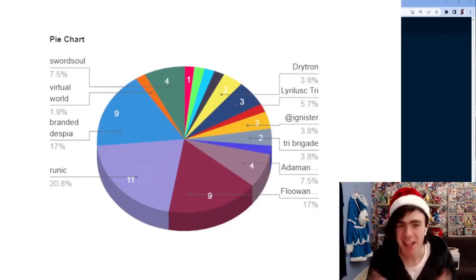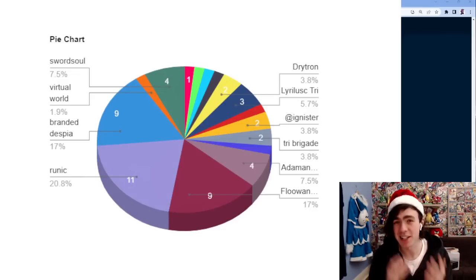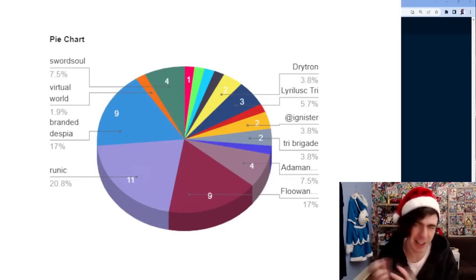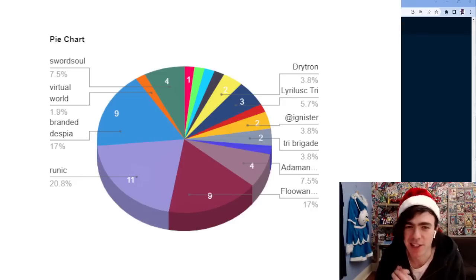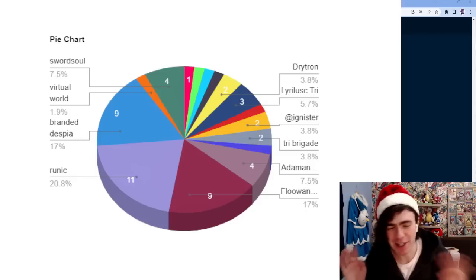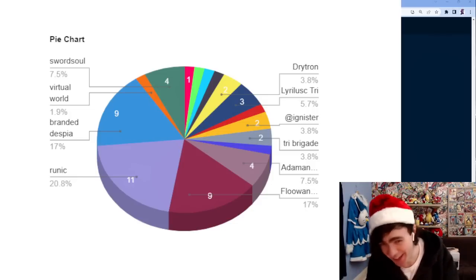After compiling all the decklists, the clear top three in the format are Runick, Branded Despia, and Flundereeze. Then tier two stuff: Swordsoul, Emancipator, Tri-Brigade, or Ignister. It's amazing that Emancipator actually won considering how dominant the other three seem to be. This format seems absolutely atrocious - I hate playing against Flundereeze and Runick. Hopefully a ban list or new format comes soon to sweep this away.